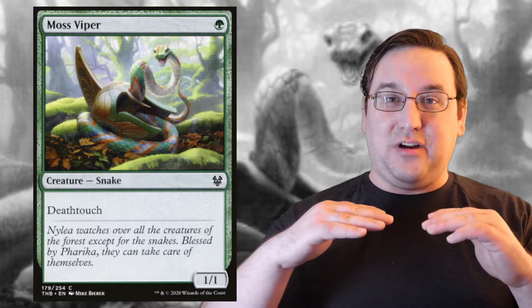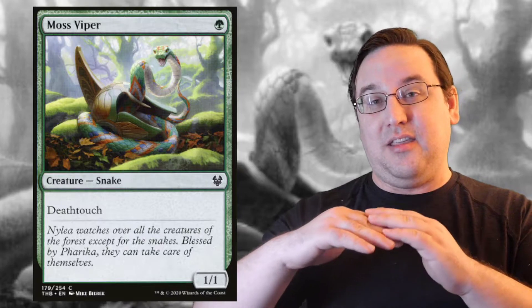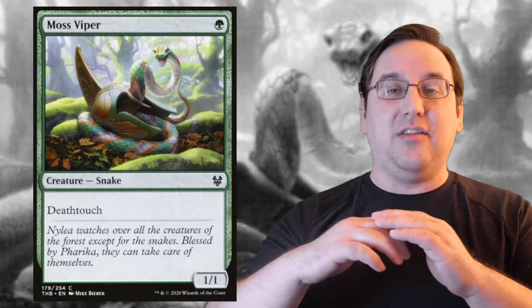In the case of First Strike, if a creature has both Death Touch and First Strike, and it meets a creature that does not have First Strike in combat, the Death Touch creature will strike first and kill the other creature before it has an opportunity to deal damage back. So in that situation, we could have a 1/1 Death Toucher with First Strike blocking a 10/10 that does not have First Strike, and the Death Touch creature will prevail and kill the 10/10, unless a few conditions are met.